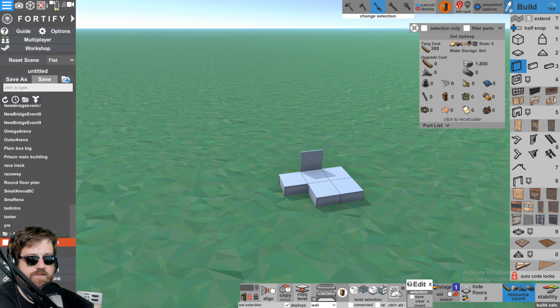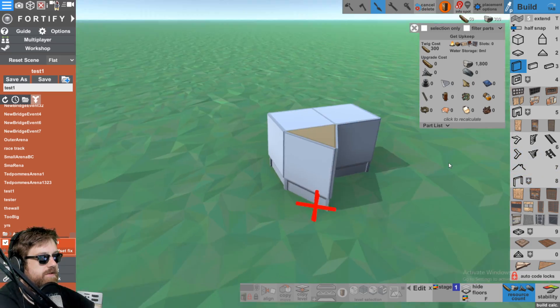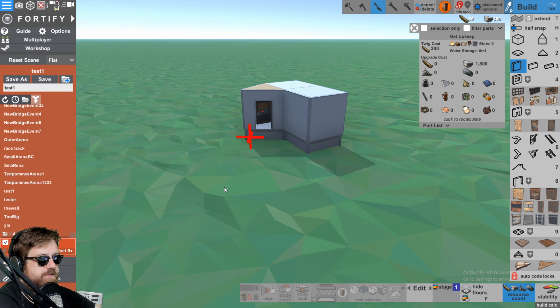So if we click this little box that says Rust copy paste, then it should be here. If I now click on test one, you can see it shows exactly the base that we made with our twig roof and the furnace inside, exactly how you copied it from the game. But this also means that you can build stuff in here and open it up inside of, or paste it inside of Rust.